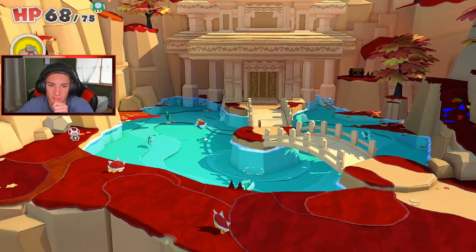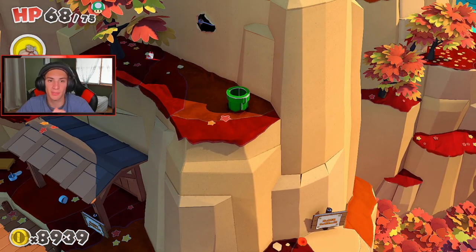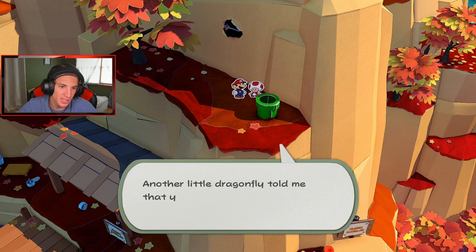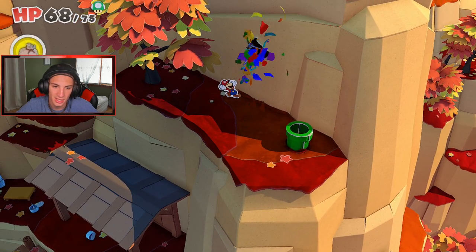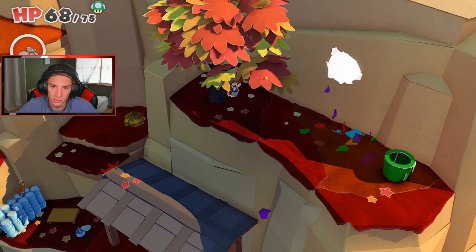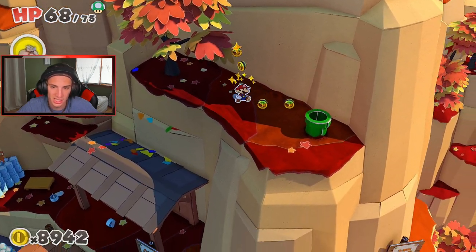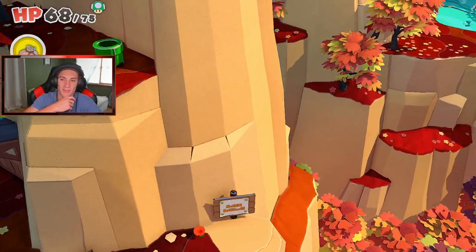I was curious where this pipe takes me — it takes me back down to where I was looking earlier near that other pipe. Smack that — there's a toad! I think I could get up there now but I really don't feel like running all the way back. I could hop down and land on that roof to get to the other spot and sneak up on the monkey. I'll save that for the next episode.